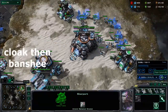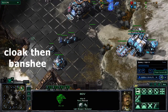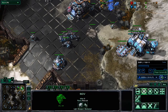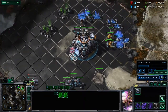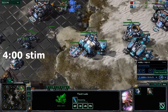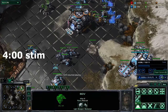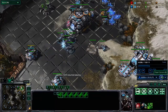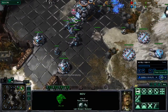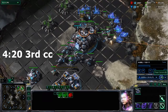And before you make a Banshee, start cloak. You'll just make one depot after another. We're going to go up to six Hellions with this build. Try to keep everything constant between your SCV production and your unit production. Start up stim — turn around four minutes. Obviously during a game you're not going to want to sit home with your Hellion Reaper. This is just for build order purposes so we're leaving them at home. Right around 4:15 to 4:20, get that third CC.